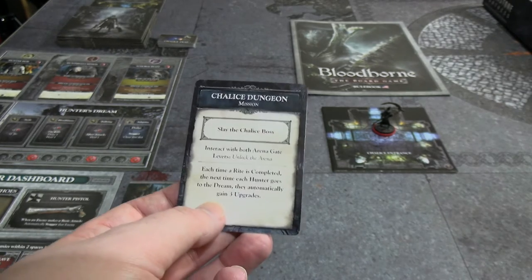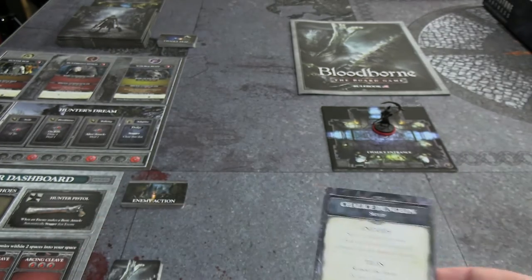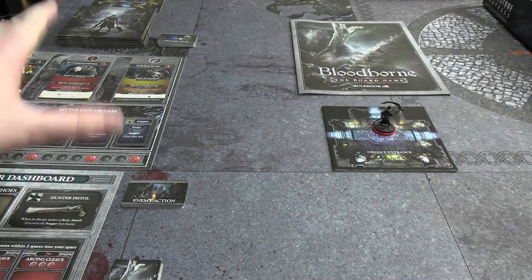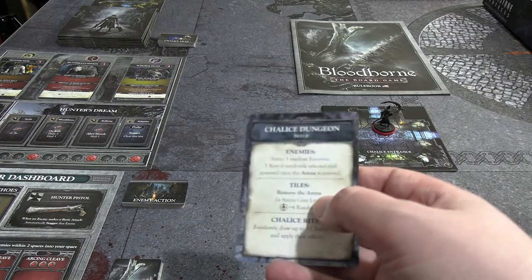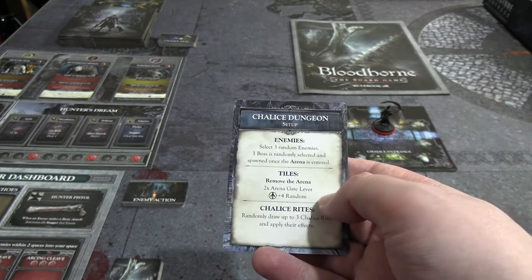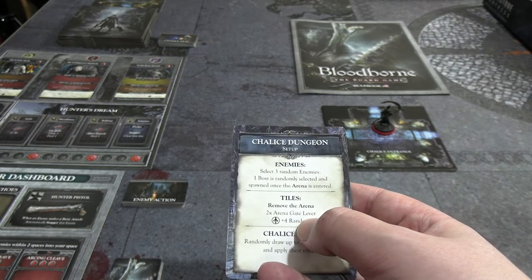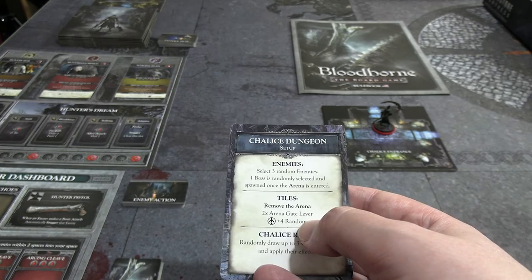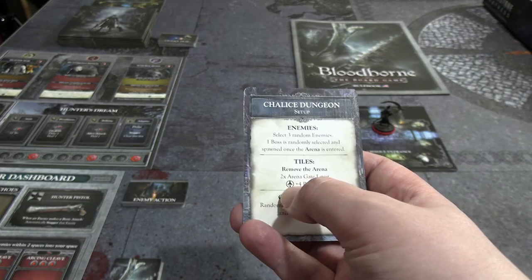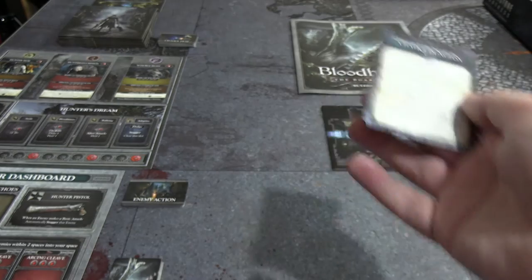There are optional rites you can do, but we're not going to do those to keep things simple. If we flip the card over, it tells you how to set up: select three random enemies - I've chosen the ones for the Long Hunt - one boss, the two gates, and the arena gate which the card forgot to mention. Then number of hunters, plus four random tiles from the Chalice Dungeon expansion to make the randomized dungeon.